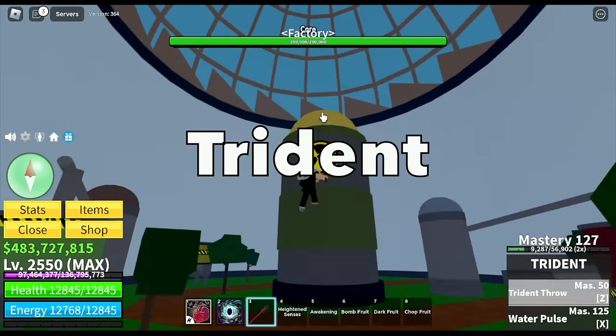Next up is Sadi. We're almost done with the swords at the Second Sea. We have two skills: Sword Dance and True Air Slash. Of these three legendary swords, I prefer the one with the best Z skill. What fruit will we get? We got a Quake Fruit.